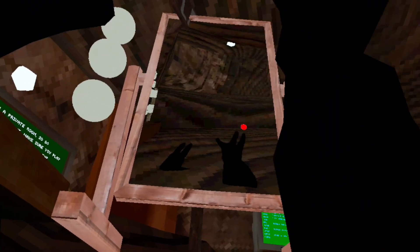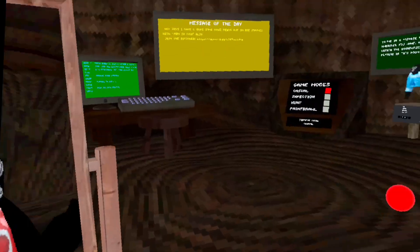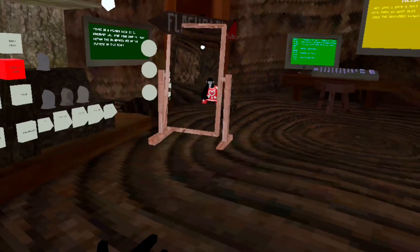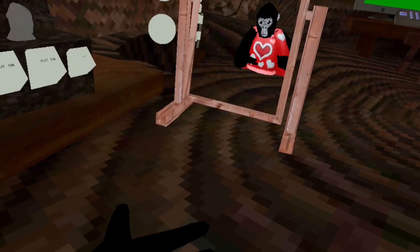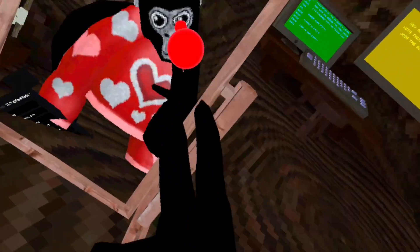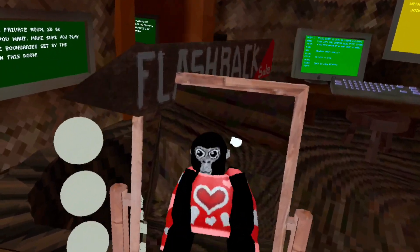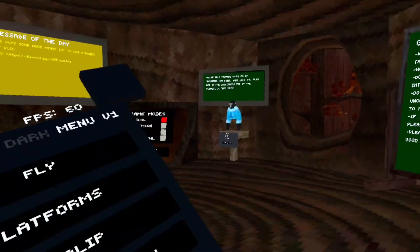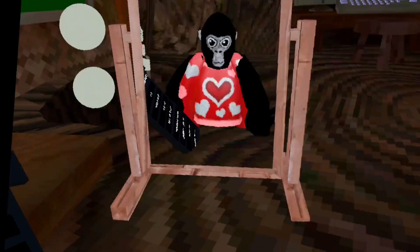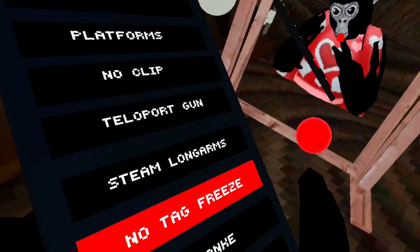No clip. Teleport gun — I do not think that works. Steam long arms — these long arms make the world smaller, you bigger. Does Fly work? No, Fly doesn't work. No tag freeze — that's what no tag freeze is.